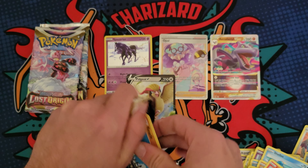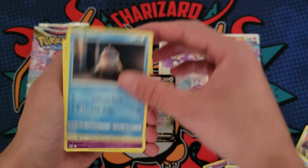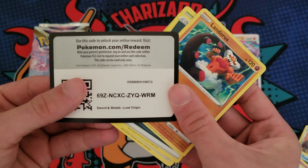Pack number six — is there anything left in the ETB? Here we go. Bronzor, Snover, Jinx, Riley, and a Landris — non-hollow. At least you all can get a code.